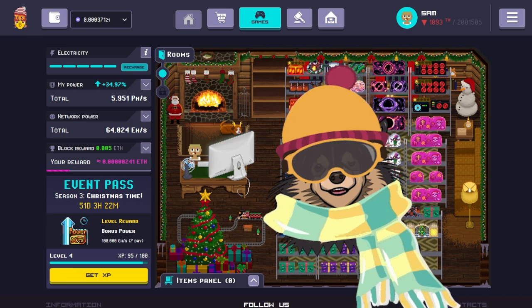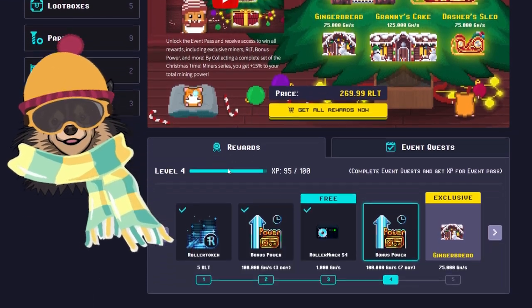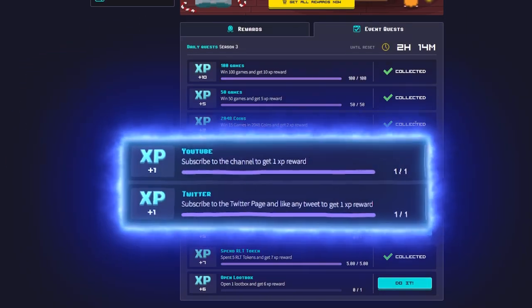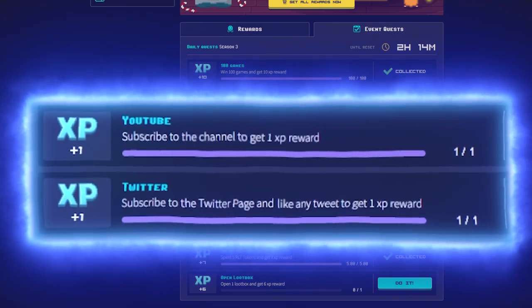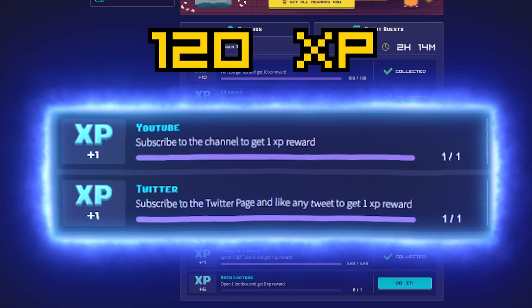Let's start by taking a look at the daily quests. There are usually a few quests that require you to visit Rollercoin on their social media pages. Those are always the easiest to get — just click 'do it' and boom, 2 XP for free every single day. That adds up to 120 XP over the course of Season 3.